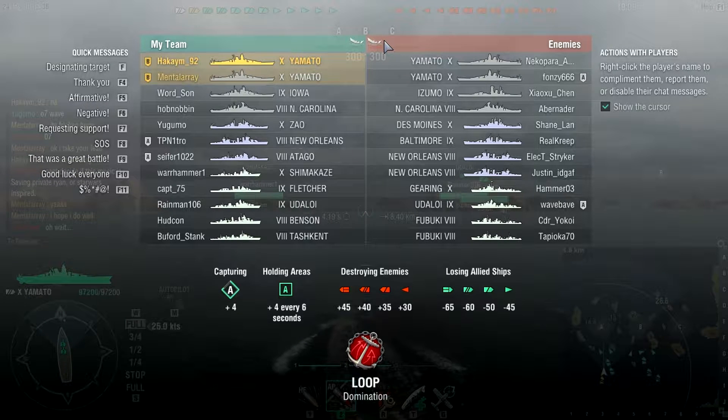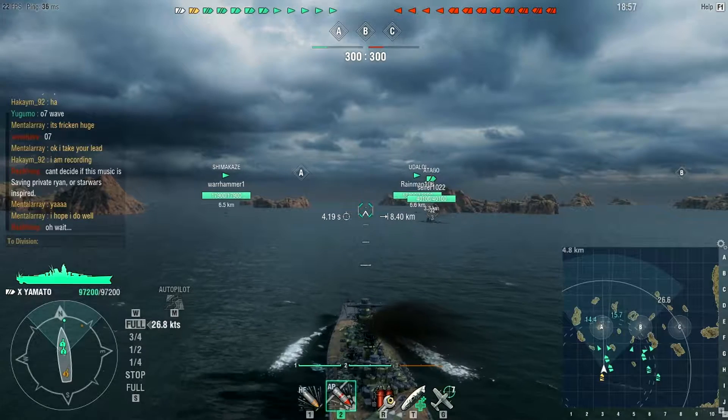So we have two Yamatos, Iowa, North Carolina, Zao, New Orleans, Otago, Shimakaze, Fletcher, Udaloy, Benson, and Hachkin. The enemy team has two Yamatos, Izumo, North Carolina, Des Moines, Baltimore, two New Orleans, Gearing, Udaloy, and two Fubukis.